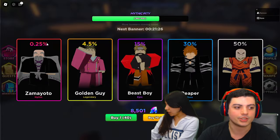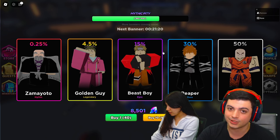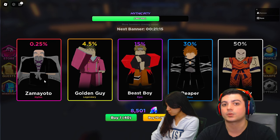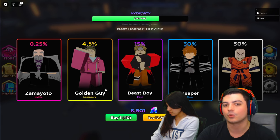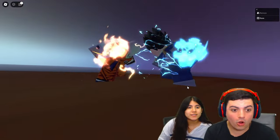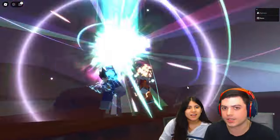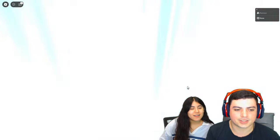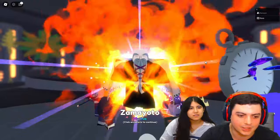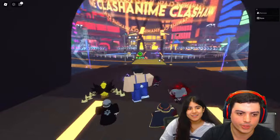This is the banner — it shows you the percentages of what the odds are, and they do have a mythic pity which is really cool. I have enough gems to hit this mythic pity so I'm going to try to get this mythic right now and show you guys the epic animation. Oh, it's happening! I didn't even have to hit my pity. There he is — Zama Yoto, aka Yamamoto — and we got some other random units too.